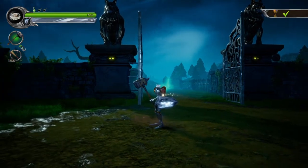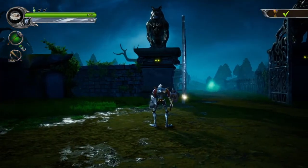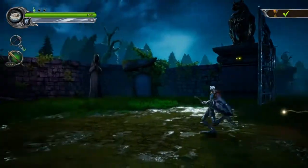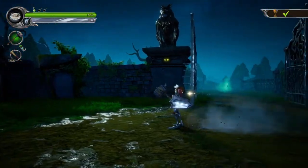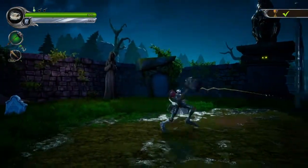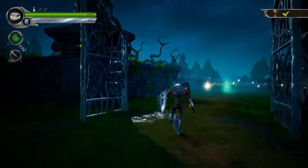Even when they're dead and motionless they still look creepy. But now we have adapted their Daring Dash. How do we do the Daring Dash? The same button you use as your shield — when you're running, press your shield button and you can move faster. The Daring Dash acts like a barricade, it can help.